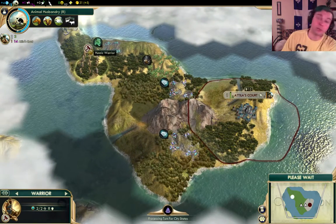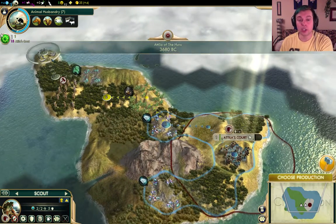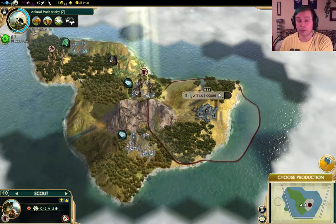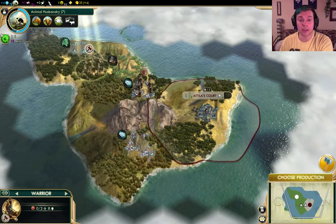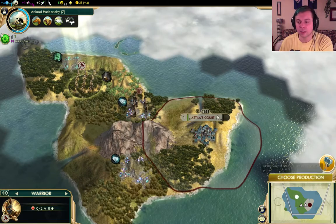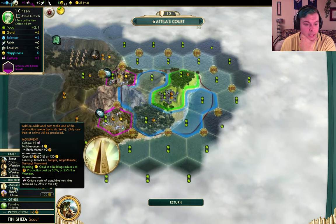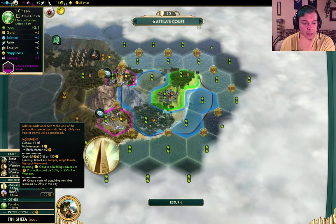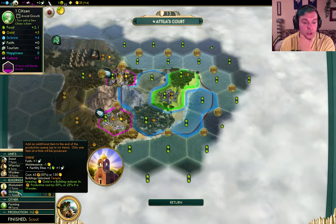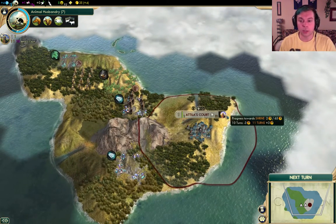We're not going to take the ancient ruin with our Hunnic warrior, because there's a chance that it might upgrade our scout to an archer. So we're going to do it with the scout, because the warrior just gets upgraded to a spearman - which is not as good. This changes things. Monument is not that important because we're not going to be competing for land. I think we're going to go for an early shrine to try and get a religion started sooner rather than later. So we're going to go for the shrine next, and then either a worker or a monument.